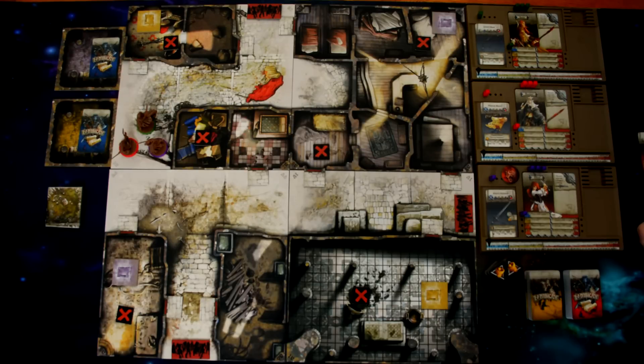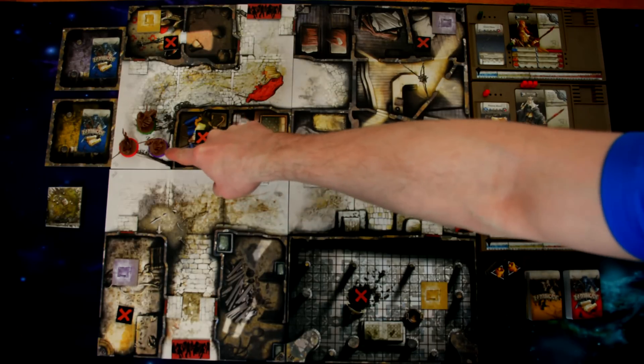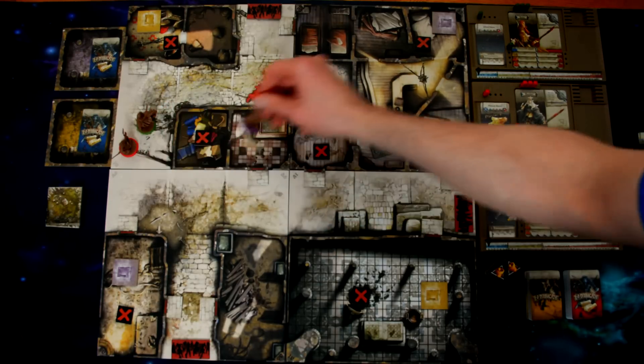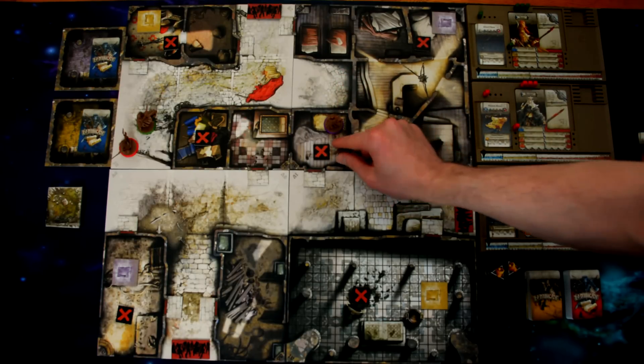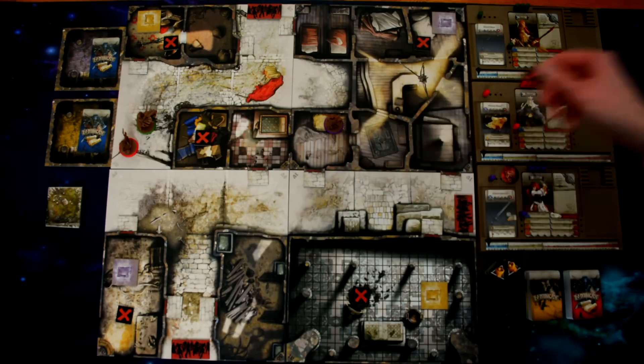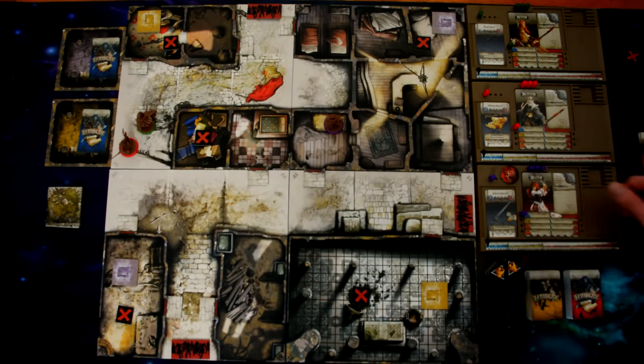Other actions survivors can perform include reorganizing their inventory or trading with another survivor in the same space. Spending one action, a survivor can rearrange items between their backpack and hands, or initiate a trade — exchanging or giving away items. After trading, both survivors may freely reorganize their inventories. A survivor in the same space as an objective may spend an action to interact with it or take it. If the mission calls for it, remove it from the map; most missions also award five experience points for picking up an objective.